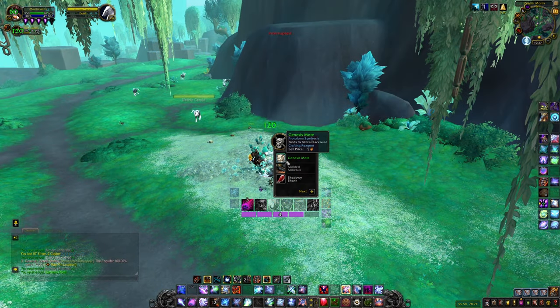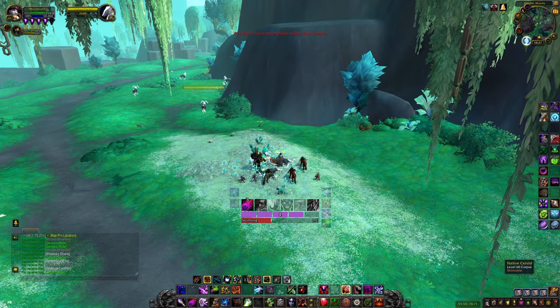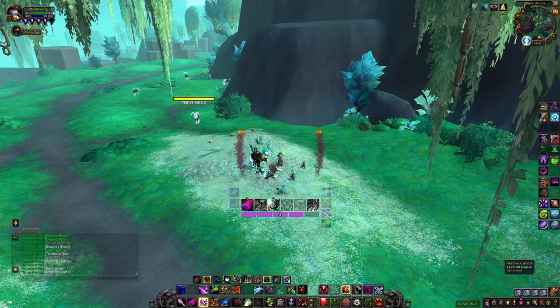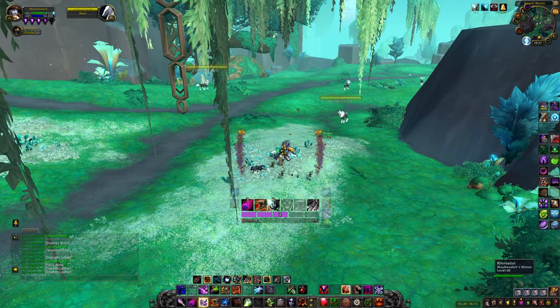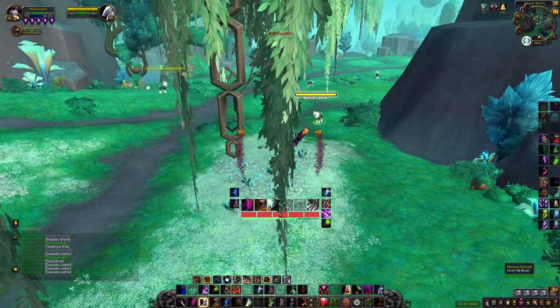The Servid Lattice can drop from any Servid in the area. These are the animals that look like the mount we're trying to get. They appear all over the grassland in Zereth Mortis. The area I would try and farm them is around here. If you don't fancy farming, the auction house might be worth checking, as these are sellable.